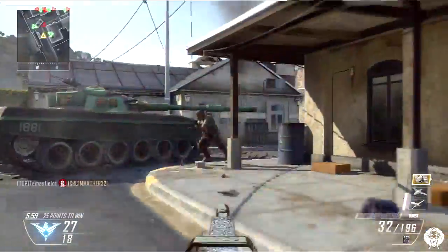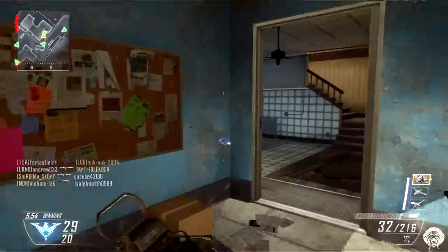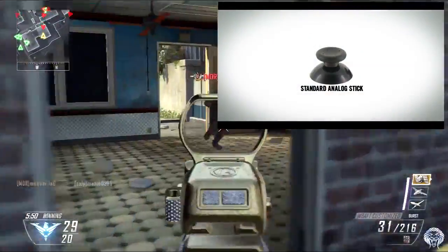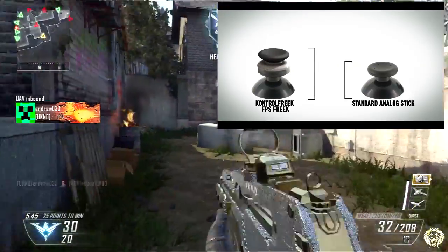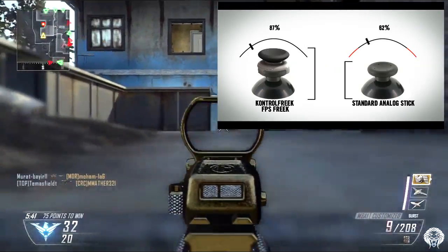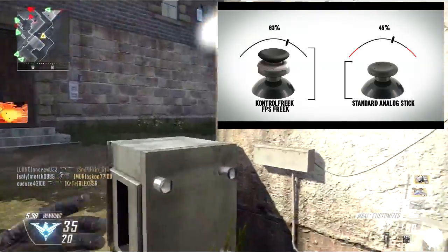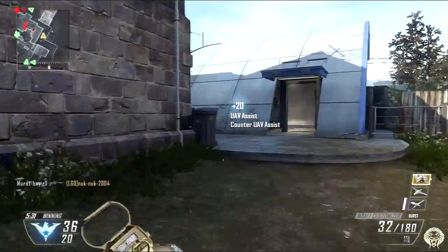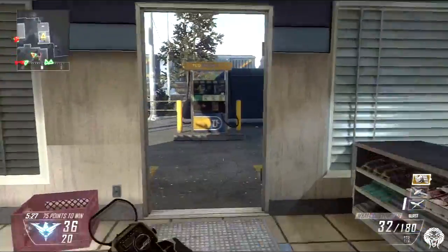I'm going to tell you about them and how they can improve your aim. These are small add-ons for your controller — extensions to the thumb sticks or analog sticks — which give you more leverage so you can move them more easily. Because the thumb sticks are effectively bigger, you have to exert less force, making aiming with the right thumb stick more fluid and easier to get your shots on target.